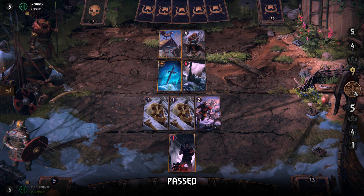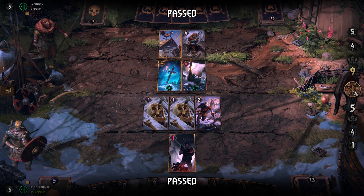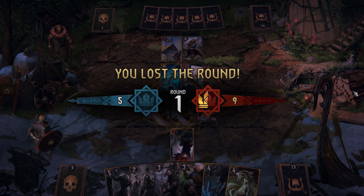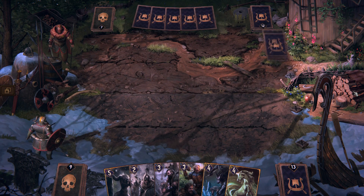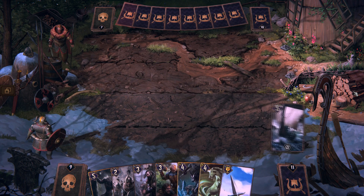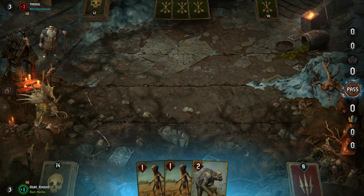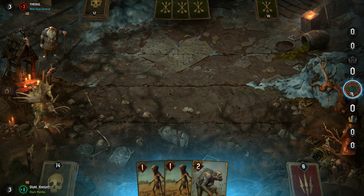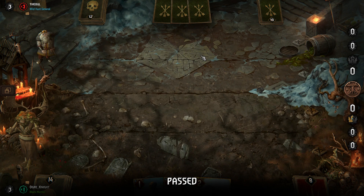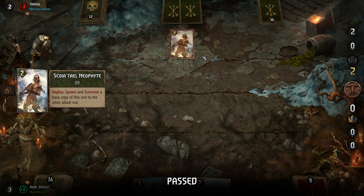If a player passes in a round, they get to keep all the cards that they saved from the previous round into the next round, providing that they don't go past the maximum hand size of 10. This means that each player is encouraged to play at least 3 cards per round, in order to make sure that they don't hit the maximum hand size in the next round. If a player wins round 1, they don't need to win round 2, but their opponent does. This means that their opponent may need to spend extra cards, which means that they won't have those cards in round 3.